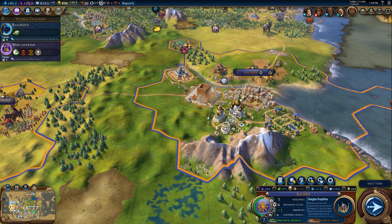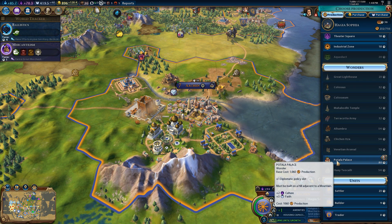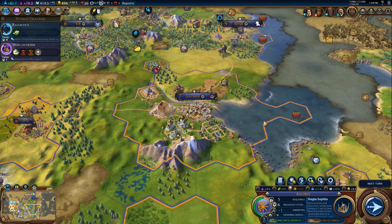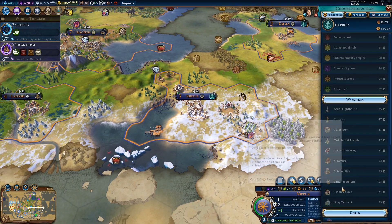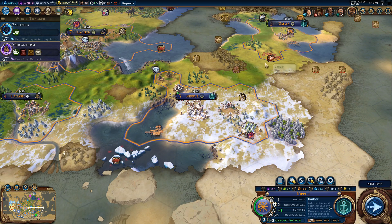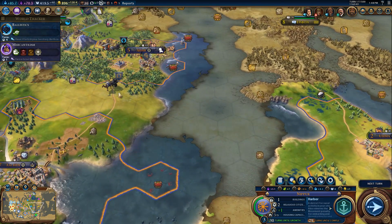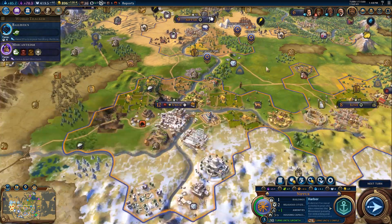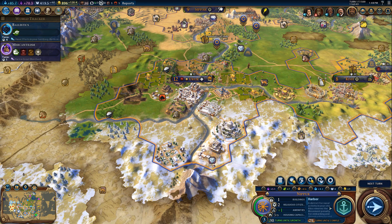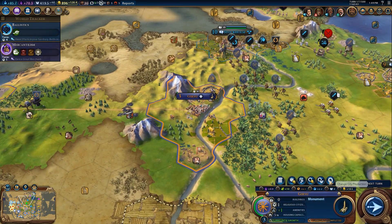I'm looking for a hill next to a mountain on which to build the Potala Palace. It looks like Aachen is one of the few places that can build it. That one doesn't count as a mountain — it's not very mountain-like. I'm glad that Civ VI fixed that thing with natural wonders where everything counted as a mountain. Aachen could build it. Ur doesn't have a hill. Uruk — neither of those are hills next to that mountain. Gursu could, but it's gonna take forever.